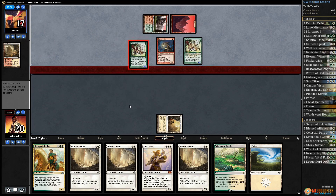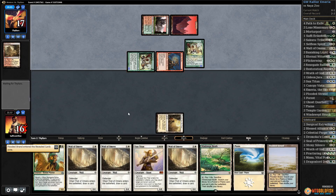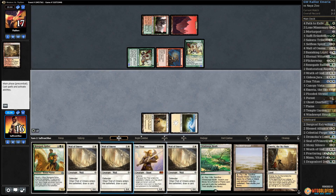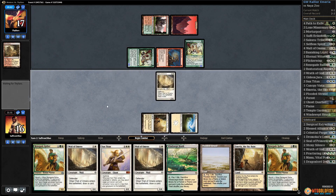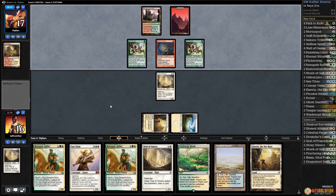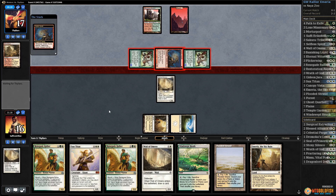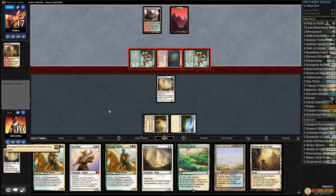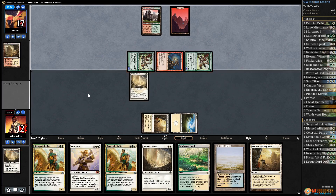Nacatl opponent gets in, we get a land. Play the Plains, play Wall of Omens, draw a card. I think we actually just want to discard a Wall of Omens because next turn we can crack our fetch, Rallier back another Wall of Omens, and then we have a pretty good defense. We're going to be at 12. Big attack — another Renegade Rallier on top. Block the Wild Nacatl, down to 12.